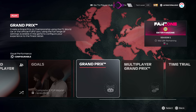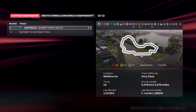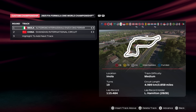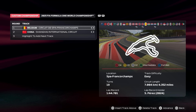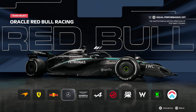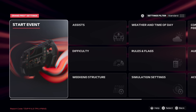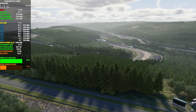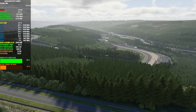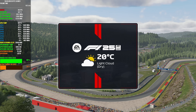I'm going to jump straight in now. I'll choose a Grand Prix — F1 25. I'll go with one of my favourite tracks: Belgium, Spa-Francorchamps. I'm also going to go with Ferrari. I like both drivers but as a Brit, you know — Lewis Hamilton. Nestled in the Ardennes forest waits an absolutely classic challenge, a throwback and unashamedly so. The reputation of Spa-Francorchamps speaks for itself. Ladies and gentlemen, this is the Belgian Grand Prix.